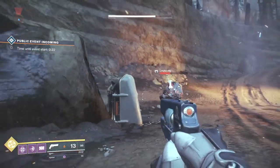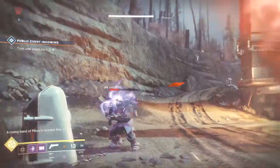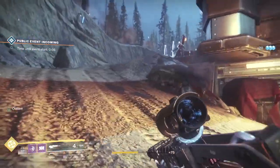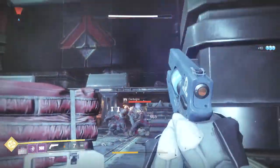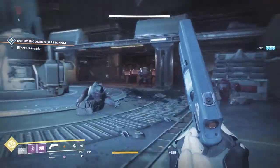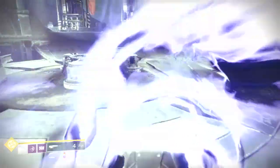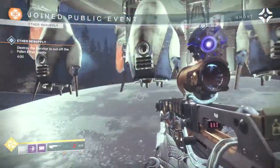Throwing a grenade at an enemy and killing it says it should grant health regeneration. Well, it doesn't really do that — it gives you a little bit of health back, I wouldn't even say a quarter of your health. The only thing this thing really has going for it is its crazy look: the massive horns and the chain face on it. Otherwise, the perks are awesome if they did exactly what they said — a grenade kill or a void melee would fully regen your health, not just give you a sliver back. So that's the Mask of the Quiet One.